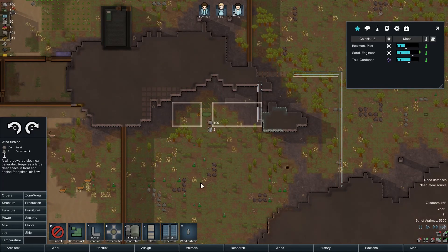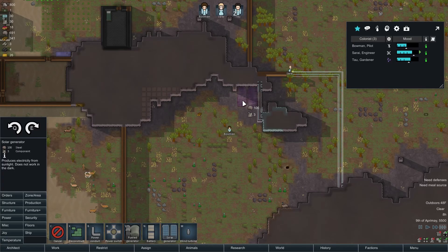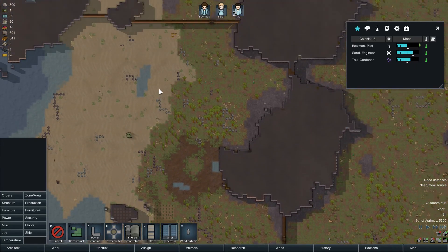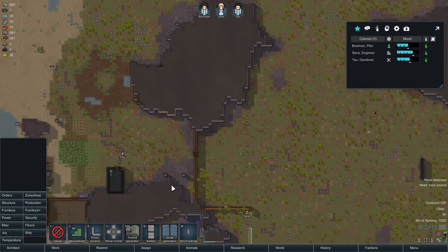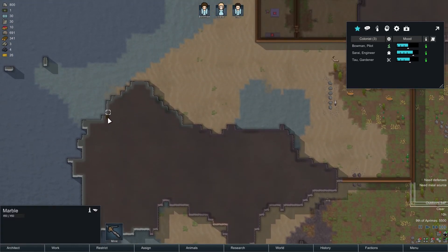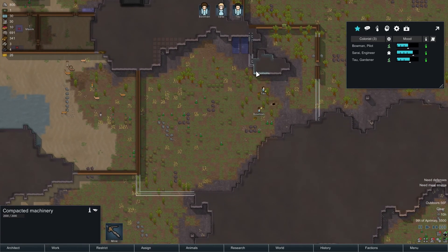This takes 100 steel and two components, and this is 100 steel and three components. Personally I think it's worth it for an extra component. We do have a ship chunk here, and I think I've seen a couple others — they're kind of nice to get the components from. The little funky brown stuff sticking out there — compact machinery. And then of course this will be useful when we can get into turrets.